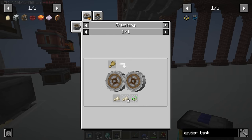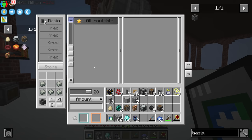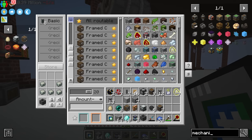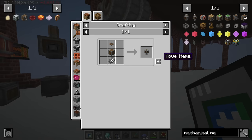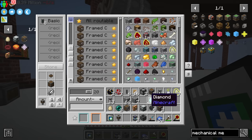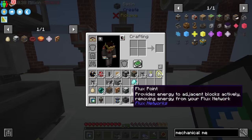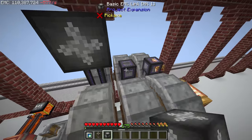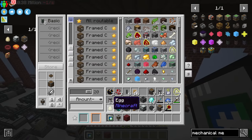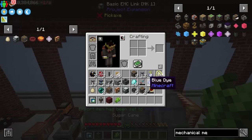We can use the other ender tanks for the mixing and phytogenic insulator. Let's get another basin and another mechanical mixer — we make another whisk plus some cogwheels and casing — and this is where we'll make our dough. We'll get logistical transporters set up: one and two, netherrack in one and sugarcane in the other, both exporting down into the crushing wheels.